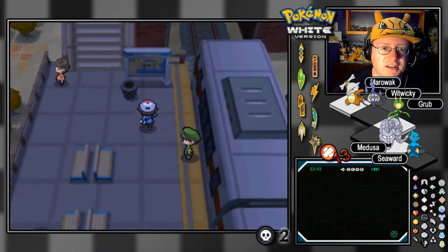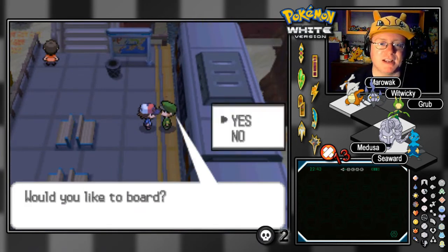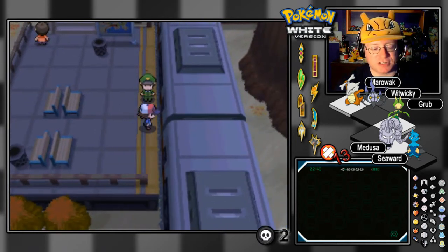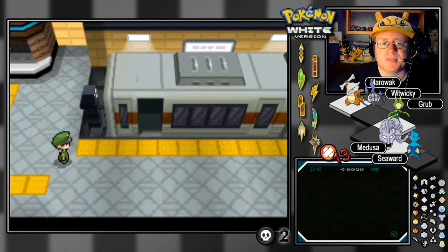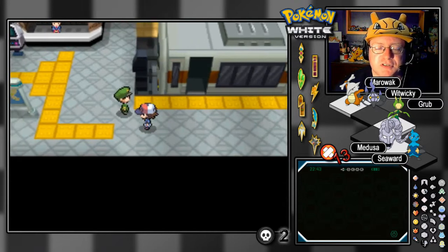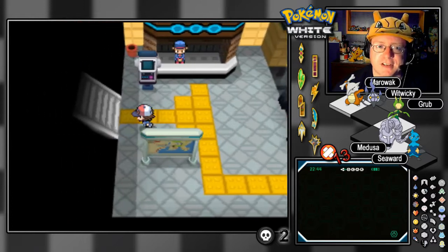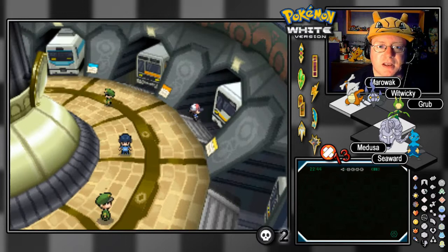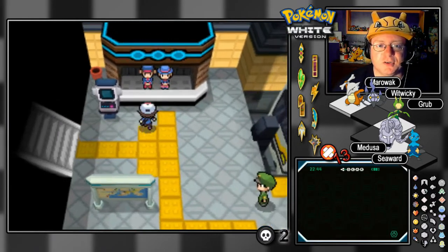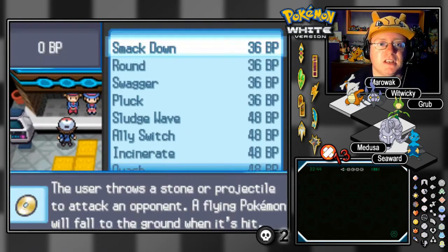There's not much more to do here for the time being. Let's head back to Nimbasa City. Welcome to the Exchange Service Corner — let's trade your BP for some items. Here we can get some TMs.